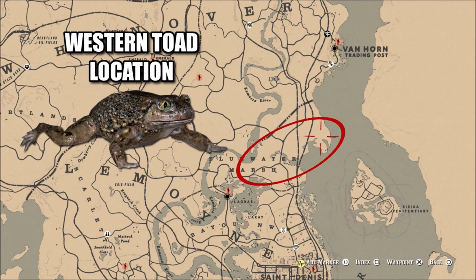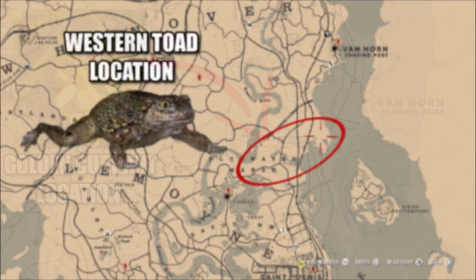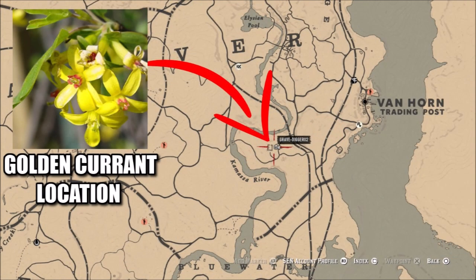Welcome back to Red Dead Redemption 2. Today we have two challenges in Red Dead Online that I like to do at the same time: find and collect two western toads and also pick five golden currant. The reason I like to do these together is there's a location where both of them are kind of close together, around Van Horn and between Van Horn and Saint Denis.